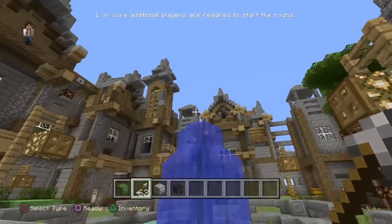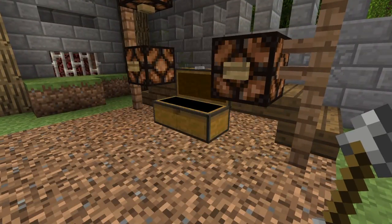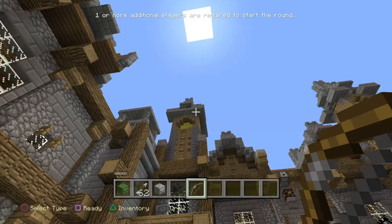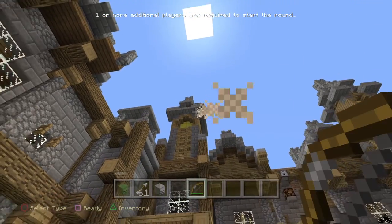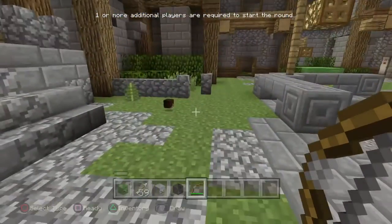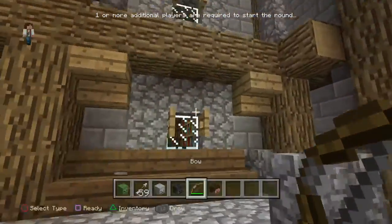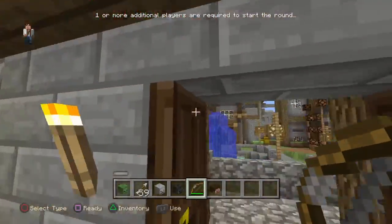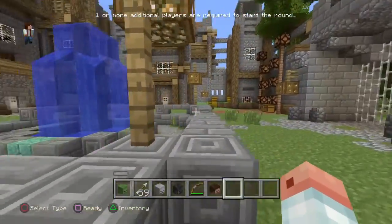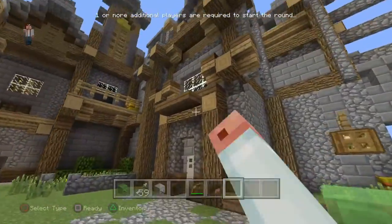Up here, and you just grab another bow because I'm going to show you guys where there's another button. So up here, there's another button right there — I don't know if you guys can see it. And we got a Steve head!